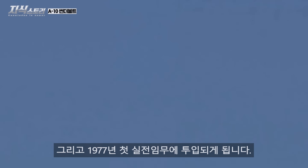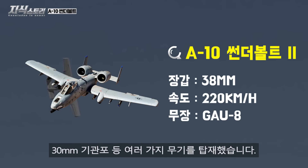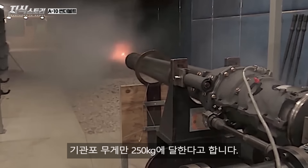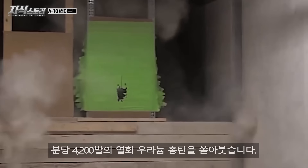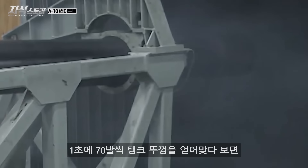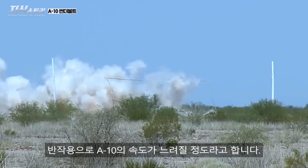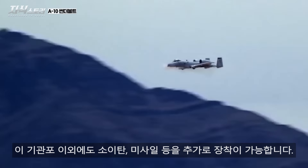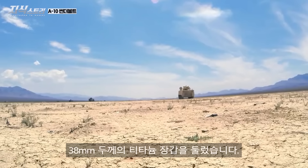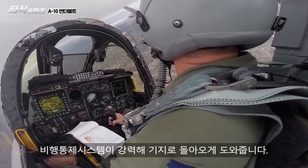It entered service in 1977. The A-10 has a maximum speed of 830 km/h but can operate at low speeds of around 220 km/h, and is equipped with the 30mm GAU-8 Avenger cannon. The GAU-8 was specifically designed to destroy tanks. The cannon alone weighs 250 kg, and its depleted uranium rounds can penetrate armor, generating enough heat to reach 1,200 degrees — enough to defeat any tank. The A-10 is also protected by a titanium armored 'bathtub' of 38mm thickness, and its redundant flight control systems allow it to return to base even with severe damage.